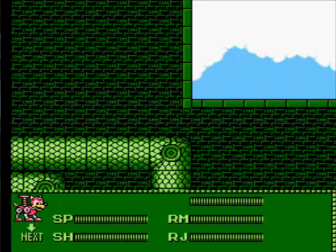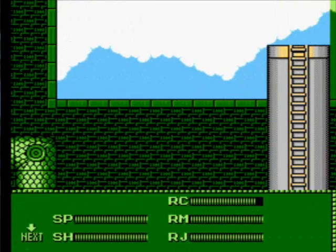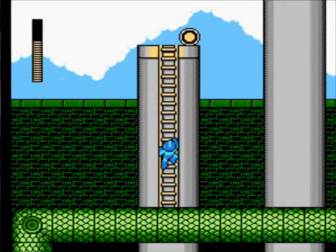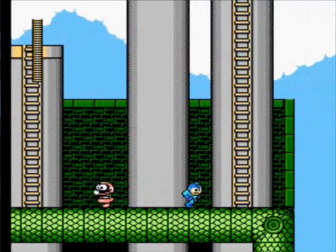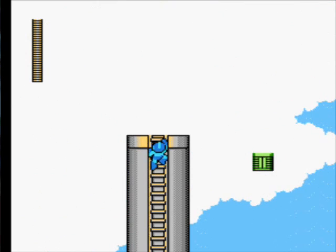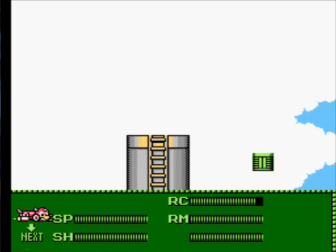We need to use Rush Coil to get over here — I always use Rush Coil here because I just don't feel comfortable trying to make that jump. I'm glad I've got Rush Jet as well, because I'm going to show you something you can do in this stage with Rush Jet — you can pretty much skip out this whole sequence and you don't have to ride all these crappy platforms to get across.